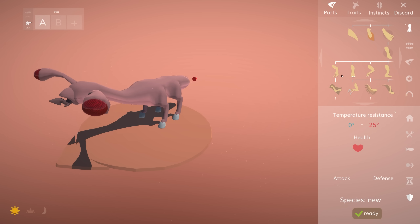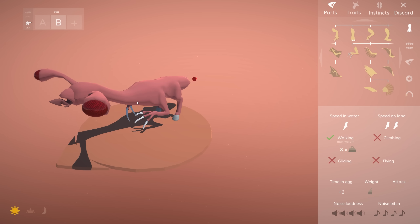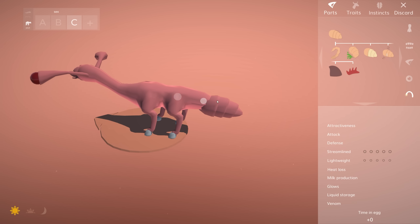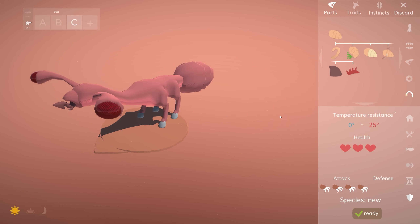You could create non-reproducing sexes with distinct roles like workers and soldiers, as you see in bees, wasps, and ants. Body size is also influenced by sex, so you could have a relatively rare but very large reproducing animal and then lots of smaller helpers.